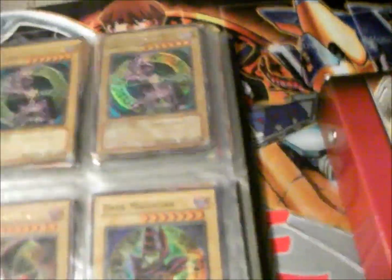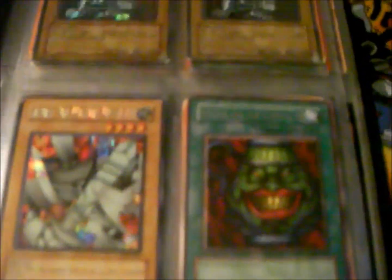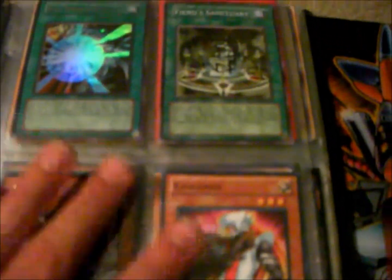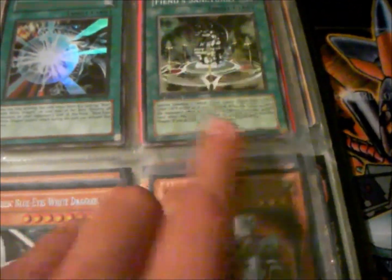First off we have Dark Magicians, to go with the Yu-Gi section. Right here, more Dark Magician stuff. Magnet Warriors — Secret Rare. Some Blue Eyes, and I don't know why that's there — kinda generic. Some more Blue Eyes. Some more Kaiba stuff. I love that card, I wish it was unbanned.